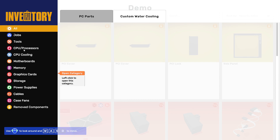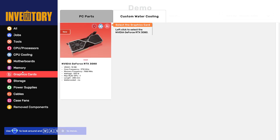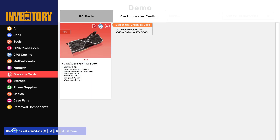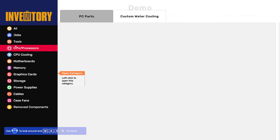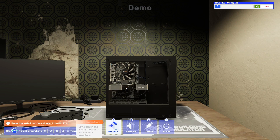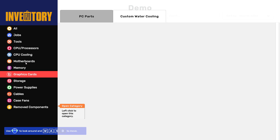Here is everything we have in our inventory: CPUs, processors, CPU coolant, motherboards, memory, graphics cards, storage, power supplies, cables, case fans, and removed components. We need to go over to the graphics card category — it's an RTX 3080, not bad for 2021-22 when 3080s were relevant. We select the graphics card, insert it right in — looking good, not bad at all. Left click the install button and we're done installing.